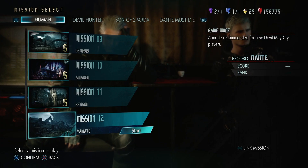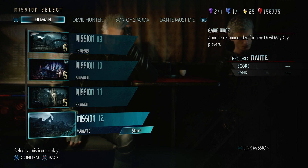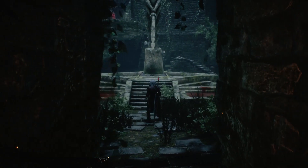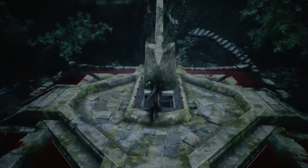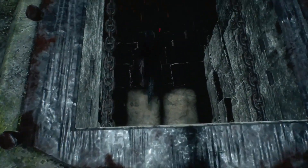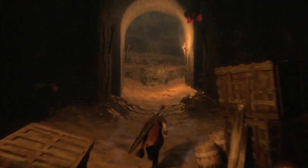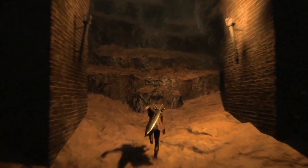The secret mission is located in Mission 12 of the story, and you play as Dante here. Start it up and eventually you get to the point where you have to go to the statue and fill the pools around it with blood. After you've done that, you can go down below, down these stairs, and move up to these platforms right here.